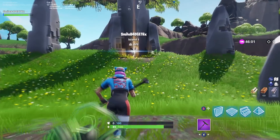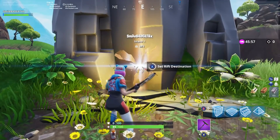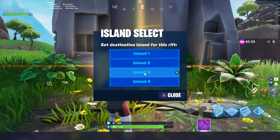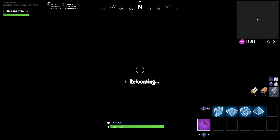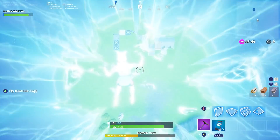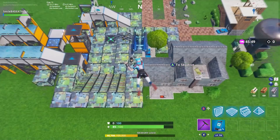Hey guys, this is Smiled with Def and welcome to a Fortnite video. Today we are entering the island, and simply by selecting one of the four and walking into it, it will put you into the area where you can build until your heart is content.